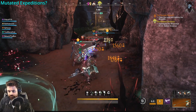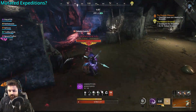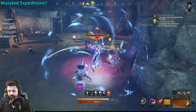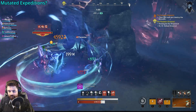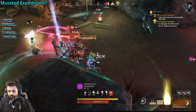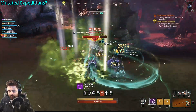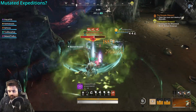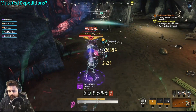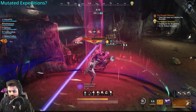So what are mutated Expeditions? Mutated Expeditions are the same Expeditions you've ran a thousand times, but with new mechanics or buffs that make them more difficult. In the January patch, only three Expeditions will have mutations: Dynasty, Genesis, and Laz. Only one Expedition will be mutated at a time and it will change once a week. Every week when the Expedition changes, the mutations will also randomly change, so the challenges we face should always vary.